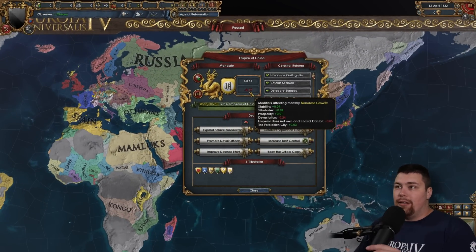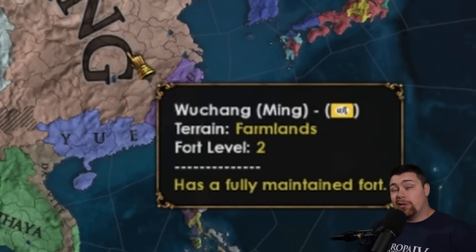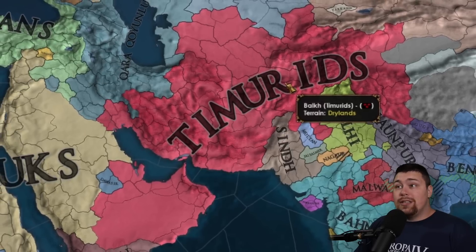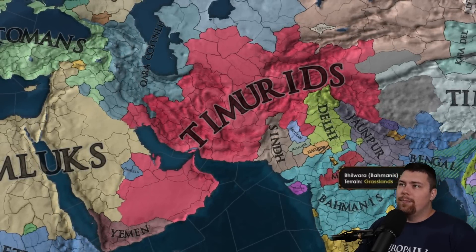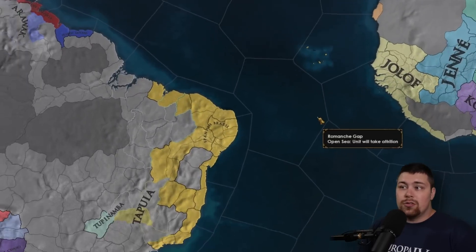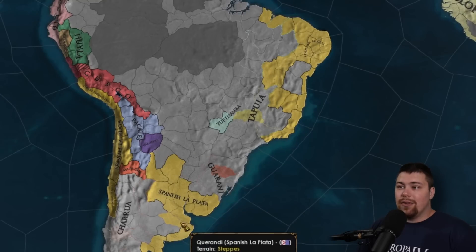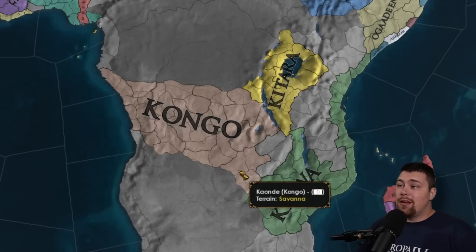China is starting to fall apart — Ming has already lost provinces despite being quite strong and extremely rich. Turns out money can't solve all your problems. India is still four or five different blobs. The Timarids are having a pretty solid game integrating their subjects and pushing into India — we might see a Mughals. Russia has formed, Great Britain has formed and is colonizing the east coast of America, Spain has formed and is in Peru with lots of Brazil and La Plata. Portugal is in the Cape of Good Hope heading to the Spice Islands.